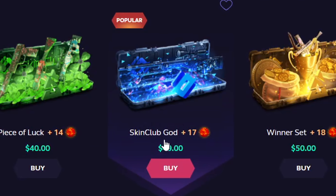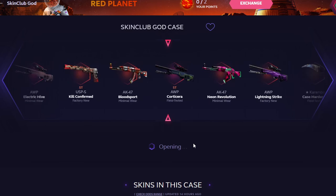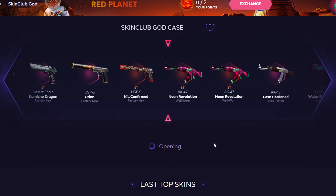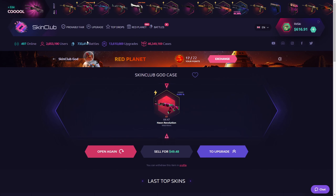I opened up the Skin Club God case and got myself an AWP Asimov worth $69.99. I went and upgraded it to a pair of gloves for $140 and got my trade within less than five minutes. I thought we got the Asimov — that would be funny as fuck.